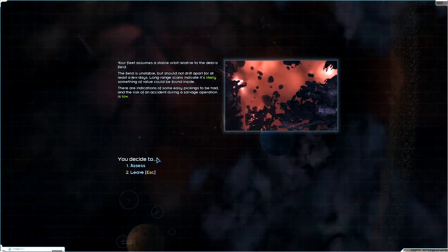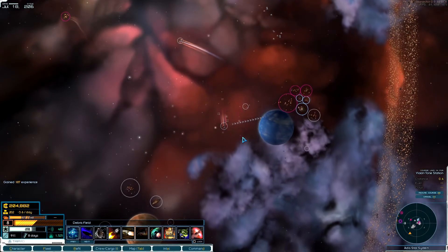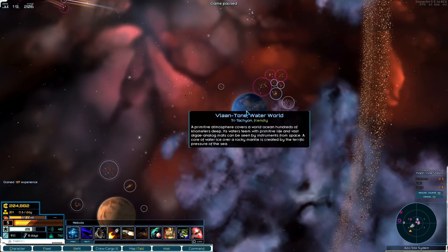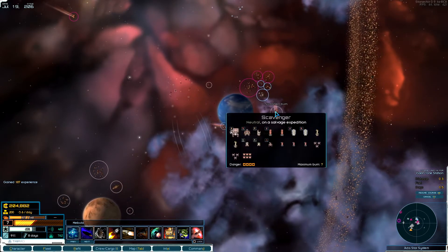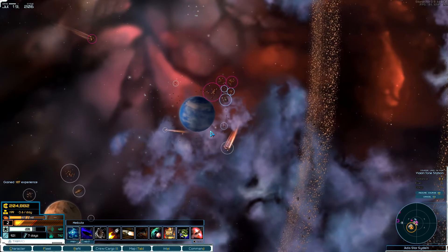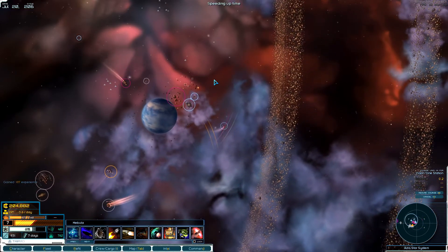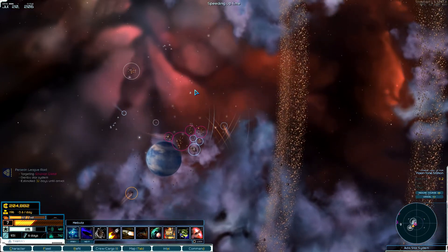Let's do some salvage down here — risk is low. We are salvaging fools! There's all kinds of combat going on; there's another scavenger doing the same thing I'm doing. There's quite a little battle going on — I think our buddies are going to lose.